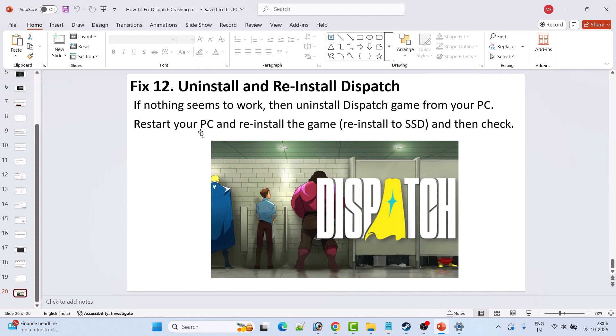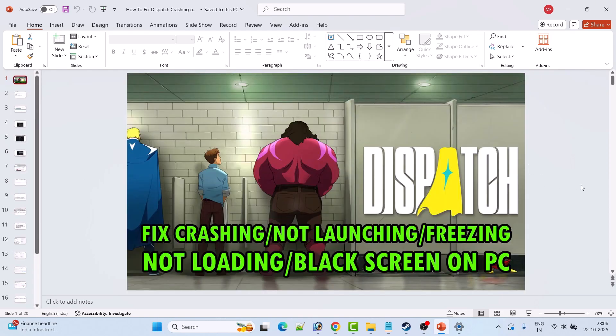Fix 12 is to uninstall and reinstall Dispatch game. If nothing seems to work, uninstall Dispatch game from your PC, restart your PC, then reinstall the game — you can reinstall it to the same drive or another external drive. Then launch the game and check if your problem is solved.